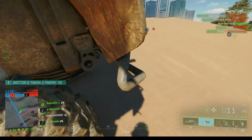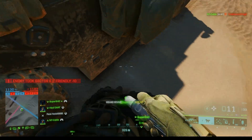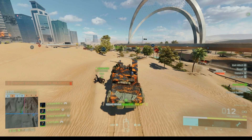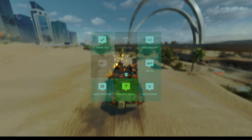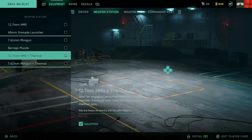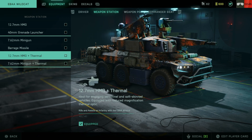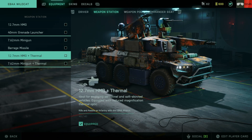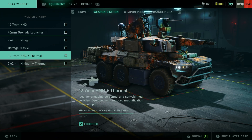Don't ever run the minigun — it is a total waste of time in Battlefield. It takes way too many rounds to put a person down, and with the vehicles always moving it's such a pain. If you have a minigun, that's why people aren't staying in your vehicle, because it is a waste of time. So HMG or HMG thermal for me, always, because you will allow your gunners to take down more enemies with it.